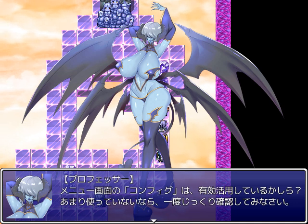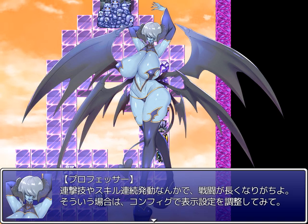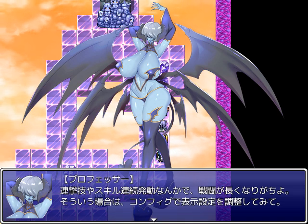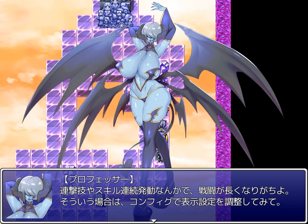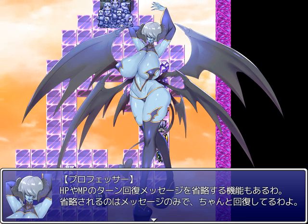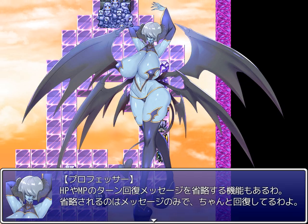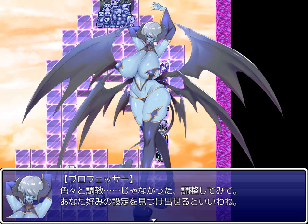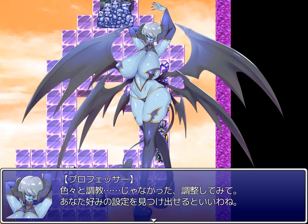Are you making use of the config options in the menu screen? If you're not using it much, take a good look at it once. With multi-attack skills and skills that activate in series, battles tend to get long. In config, you can adjust the settings for displaying them. There's also the capacity to omit messages for HP and MP recovery every turn — only the messages are omitted, you'll still recover properly. Try out various settings to find what you like best.